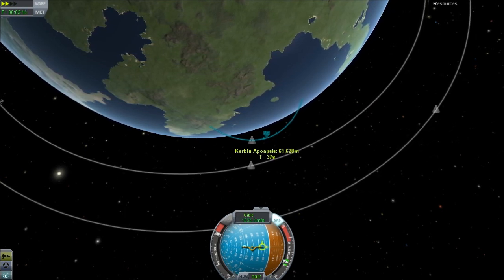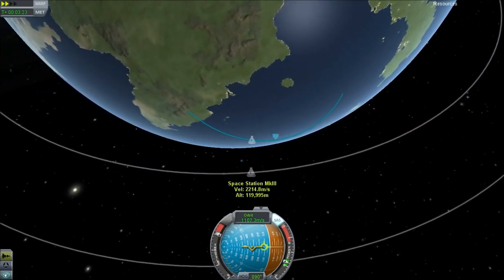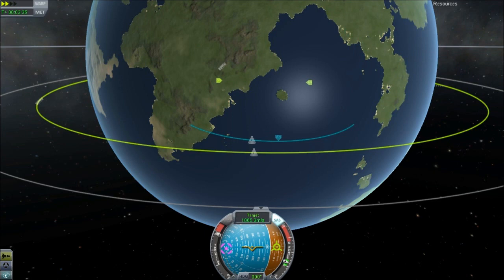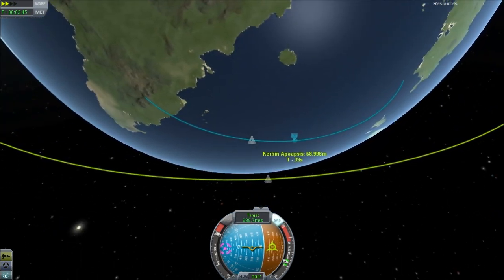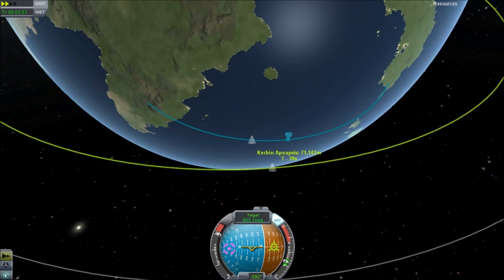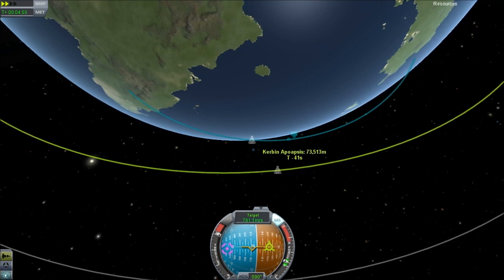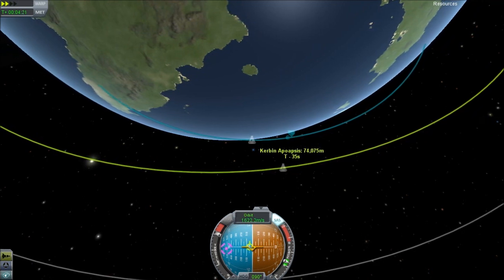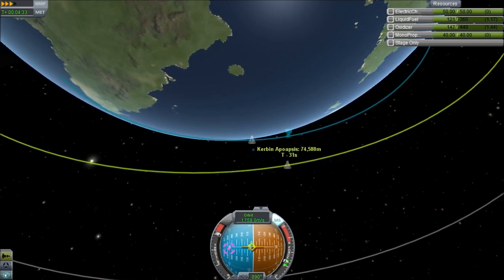We're getting into orbit. Whilst I'm performing these orbital manoeuvres, we'll see the new features of the map view — including 'Set as target: Space Station Mark 3'. The first things are descending nodes and ascending nodes — the nodes of the orbit, basically where the orbit passes over the equator. A perfect orbit will have ascending and descending nodes of 0.0000 degrees, but you're never really going to get an orbit that perfect.